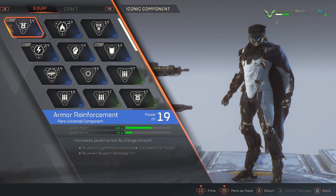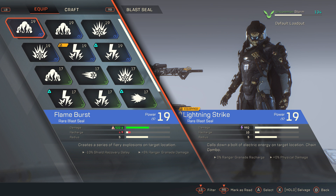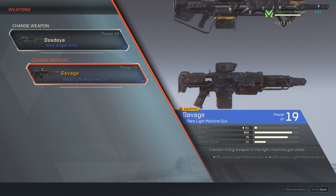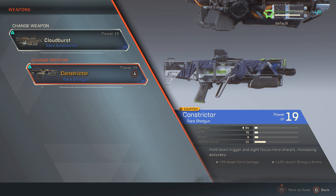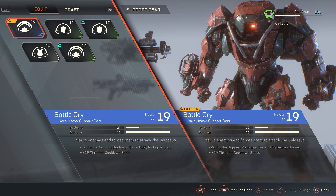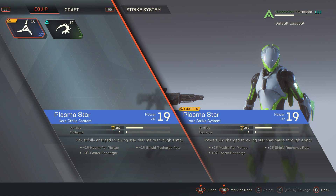Let's look at all four javelins and what can be equipped on each. The Storm can equip two weapons, one focus seal, one blast seal, six components, and one support seal. The Ranger can equip two weapons, one grenade, one assault launcher, six components, and one piece of support gear. The Colossus can equip two weapons, one heavy assault launcher, one ordnance launcher, six components, and one piece of support gear. The Interceptor can equip two weapons, one assault system, six components, one strike system, and one piece of support gear.